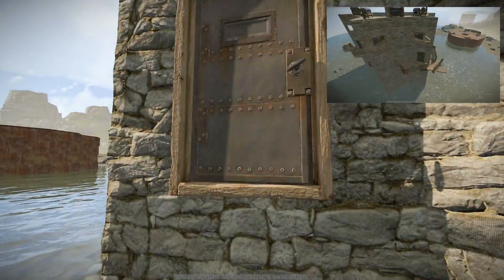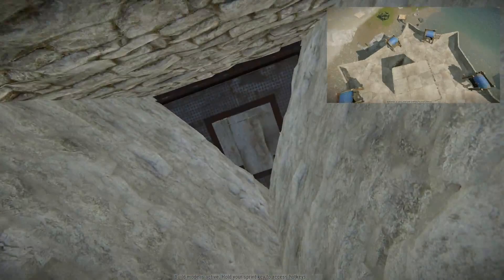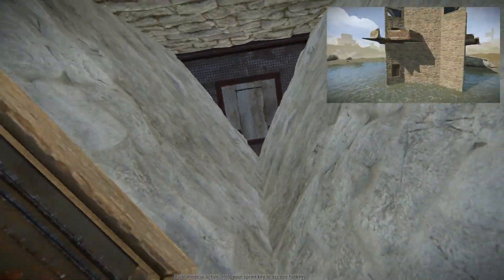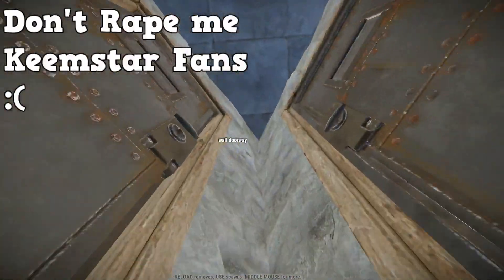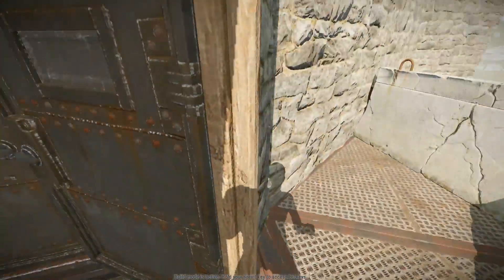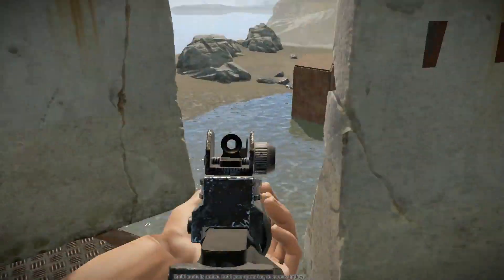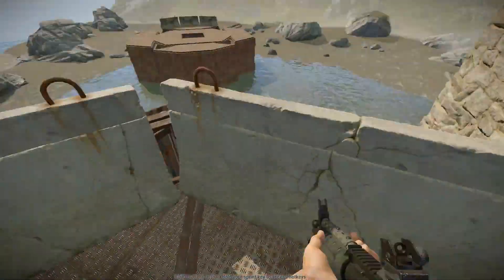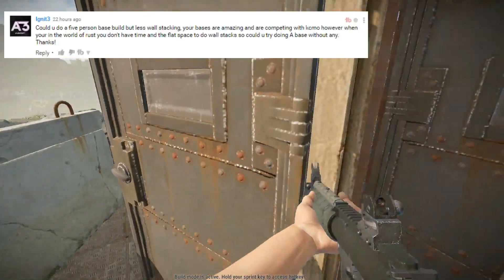What is up, Taco Alert Nation! I am your host Taco Tuesday, and let's get right into the base build. Today I'm going to be doing a three to five man clan base recommended by Ignite. As you can see in the top right, it looks very nice - it's symmetrical, it's in the shape of an egg, and it kind of looks like a star. It has an intimidation feel so it works very well.